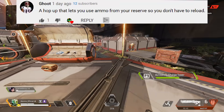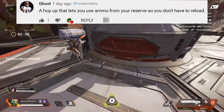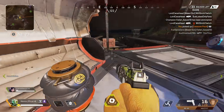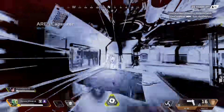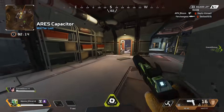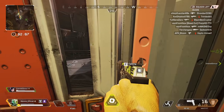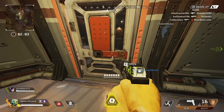Our next idea comes from Goot — a hop-up that lets you use ammo from your reserve so you don't have to reload. I'd really like this for a gun like the R301 or the Flatline. The way to implement it would be to lower the fire rate and dramatically reduce the accuracy on the gun, turning the R301 or Flatline into more of an SMG. The decreased fire rate would stop it from outgunning an SMG, and the dramatically reduced range would stop it from completely beaming something like another R301 without this hop-up.